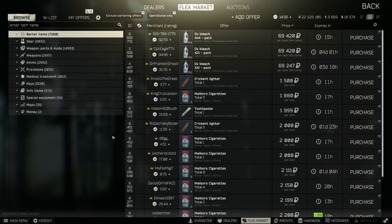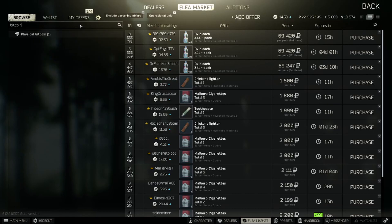There is one thing you do need as a prerequisite to this method. You need about 310,000 rubles because the item we're going to be flipping here today is going to be Bitcoin. You also need to be level 10 and have access to the flea market.